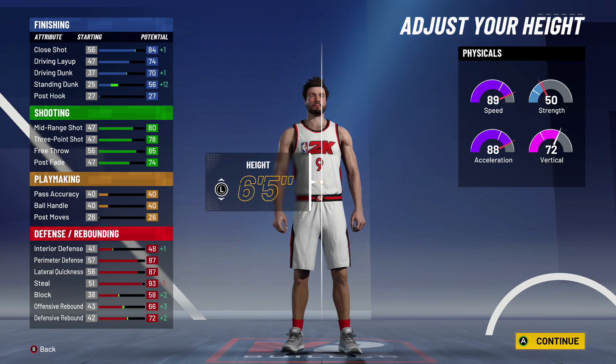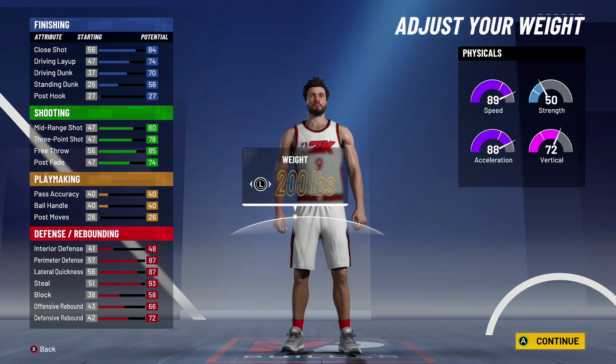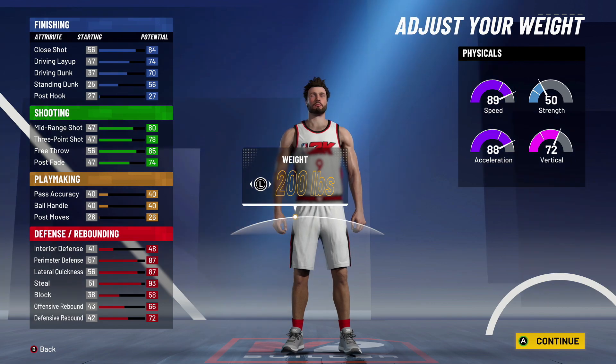For height, we want to go 6'5" — this is the perfect spot for this build. If we're any shorter it's going to be hard to get contests on guards, or nearly impossible to get stops when you have to switch on big men. But when you start to go up in height that's where your speed starts dropping.